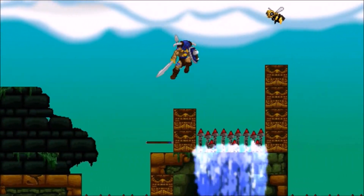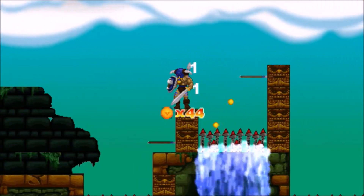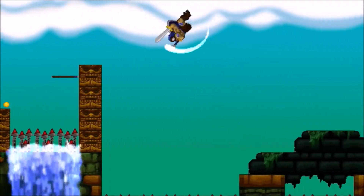Now head on up here and take out the wasp, because they're annoying. Make sure you double jump there so you don't fall in the spikes.